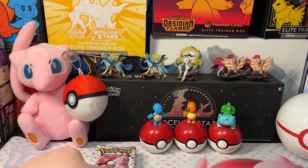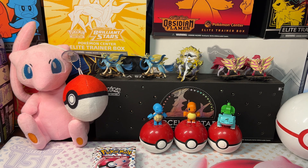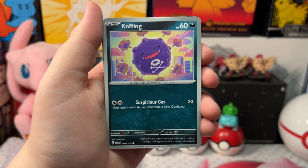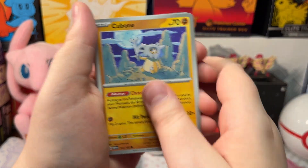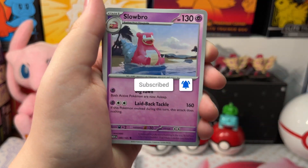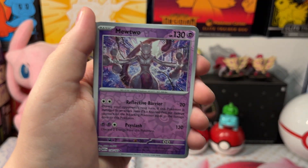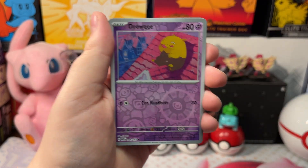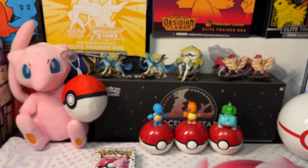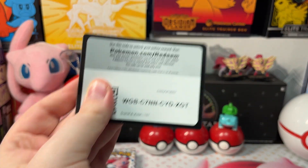Let's open up our next pack. We got a Psyduck, Cubone, Ekans, Kadabra, Ivysaur, Slowbro, Oversize Mewtwo, Oversize Drowzee, and a Holo Flareon. Fighting energy and a code card.